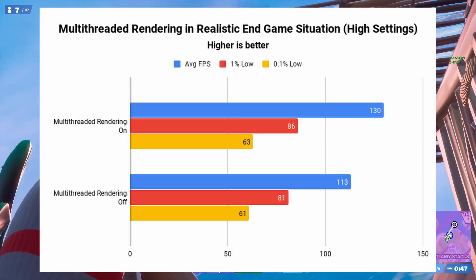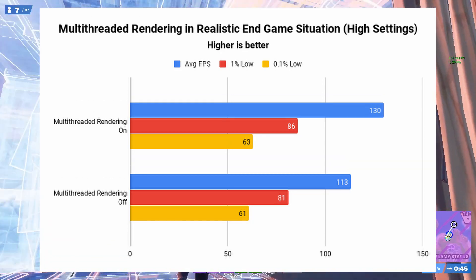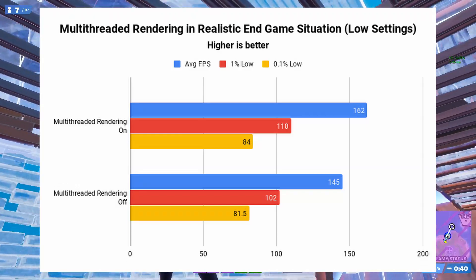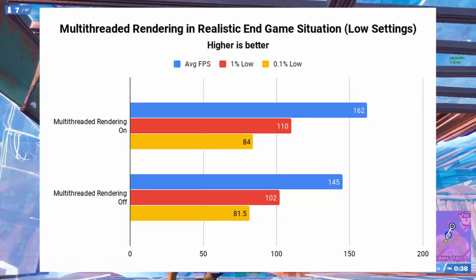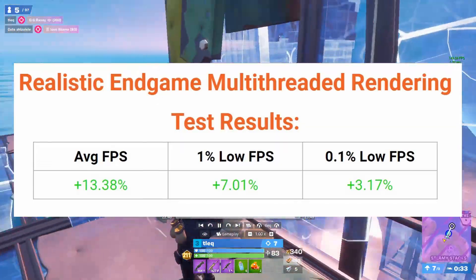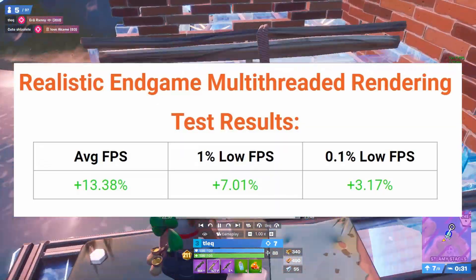Here, the results are much more significant. You can see that my average FPS, 1% low FPS, and 0.1% low FPS all improved dramatically when using multithreaded rendering. In fact, my average FPS improved by more than 10%, which is a considerable boost.